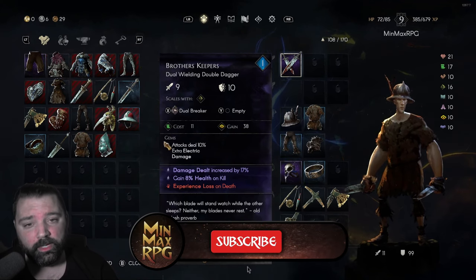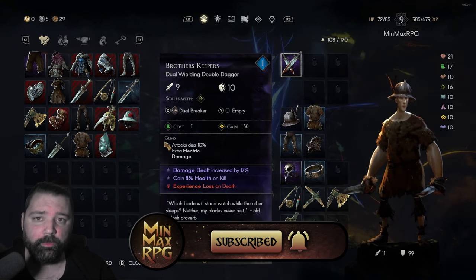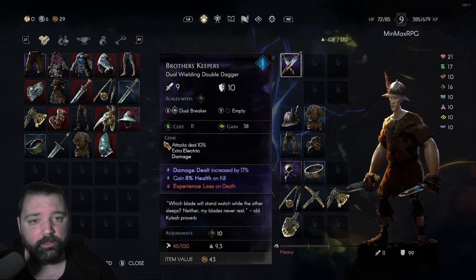The weapons we're talking about here are the Brothers Keeper daggers, and these are dual-wielding double daggers. It's a really strong weapon. You can get the base form of this from Fillmore, as mentioned, prior to the first boss. Upon reaching the first town, you can then upgrade and even enchant these.